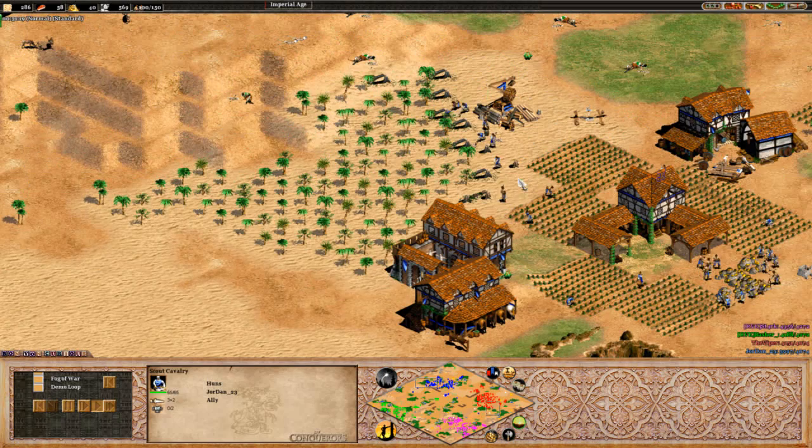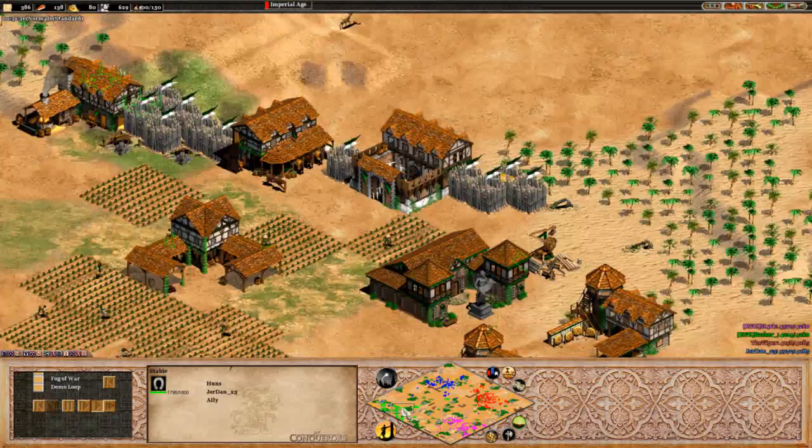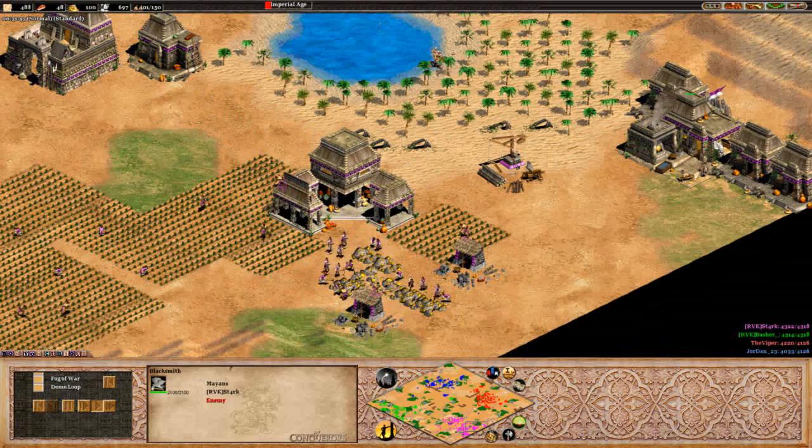Mangonel is moving across for Jordan, could potentially try and assault Hassan's base right now. However, moving out with more cavalry archers - he is up to four ranges, five ranges now. Hassan on four. Still four ranges. Another town center is up for him. Viper is going Imperial right now - plumed archers are on the way.